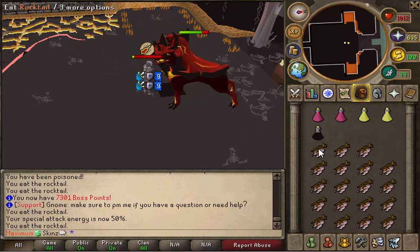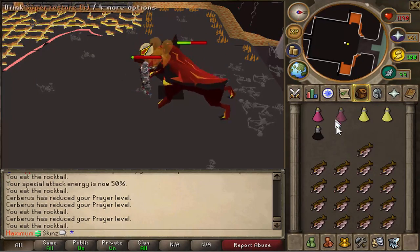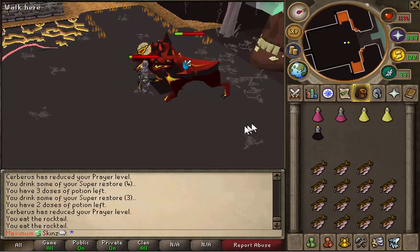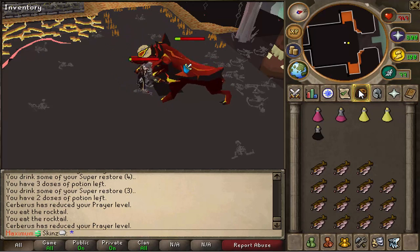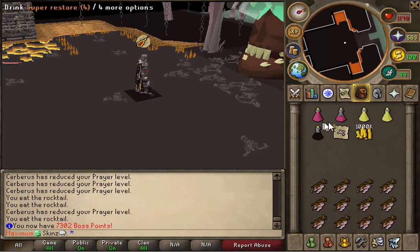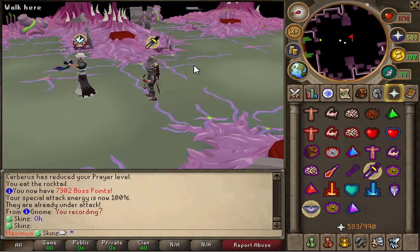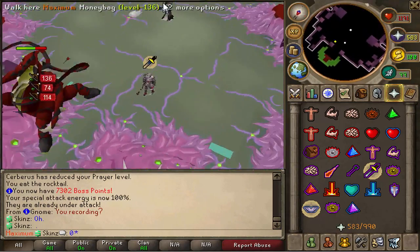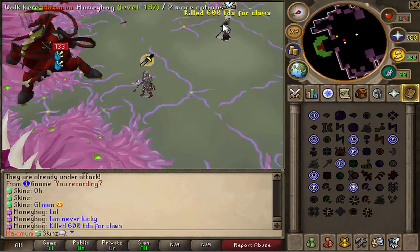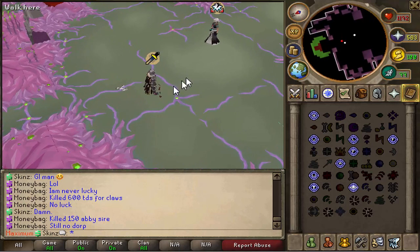Here we have Cerberus — this is quite hard to kill because the attack is rather powerful. During these fights I did have around 10k HP, courtesy of Sohei the owner, who gave me that just for the video so I could record all this stuff. As you can see, you are getting a lot of boss points every time you kill a boss. I couldn't quite kill the Abyssal Sire because Moneybags was there — he's a really nice guy — so I just showed a clip of him killing it with the blowpipe. The blowpipe is very powerful, but unfortunately he didn't get anything.